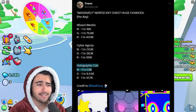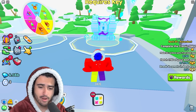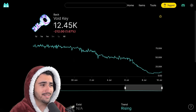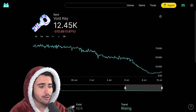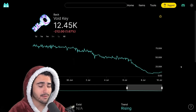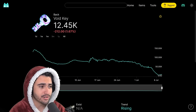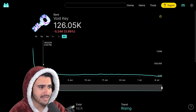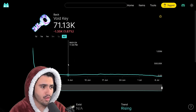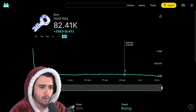The huge holographic cat is actually almost four times as easy to get compared to the huge cyber agony. If we go to ps99rap.com to see the price history of these keys, you'll see the void key is currently only selling for 12,000 gems each, which is a ridiculously low price. When the key first came out, it settled at around 150K, and then starting from around June 3rd, the price pretty much stabilized, just going up and down over time.